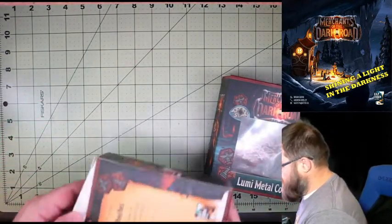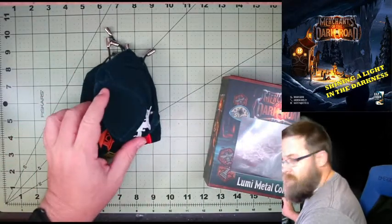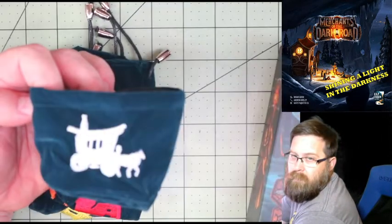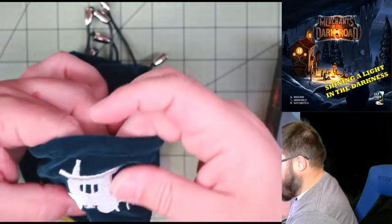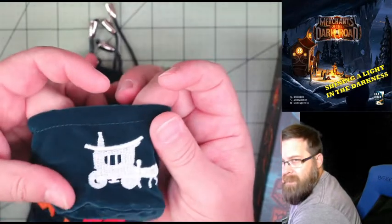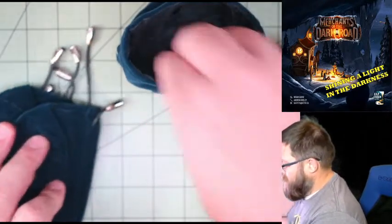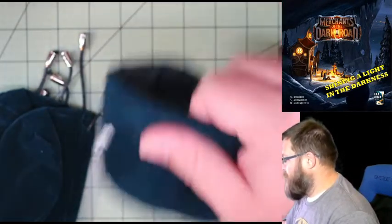So we've got the merchant coin pouches and you get four of these. They are velvet and they are embroidered. The stitching on the embroidery could be a little bit tighter — you can see the blue-green of the bag coming through behind it — but overall it still looks nice. It is a velvet bag and it's got a flat bottom, so it will sit upright on the table instead of having to lay down. That's nice.